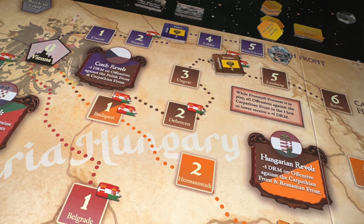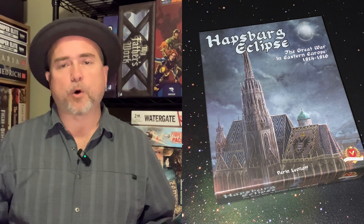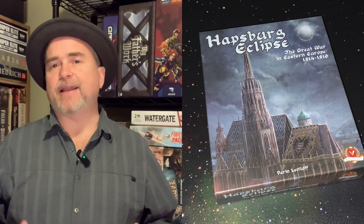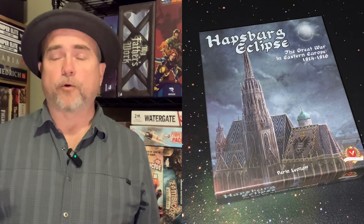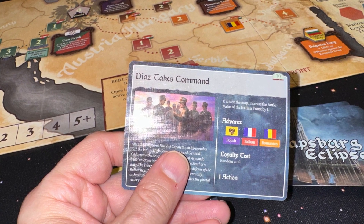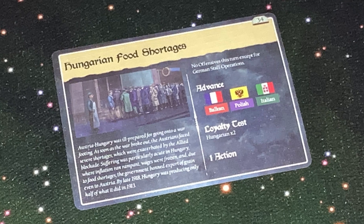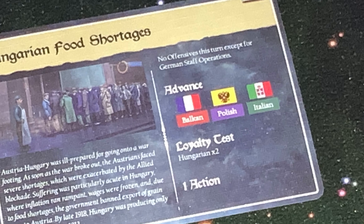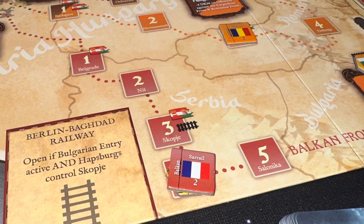Essentially in this States of Siege game, you have various tracks leading to Austria-Hungary, leading to Vienna. What you're doing over the course of the game is fighting to keep the forces of your enemies away from the capital. At the beginning of every round, you draw an event card during the event phase and resolve it top to bottom. Usually the first thing you'll see is flags representing the different countries marching on tracks toward you — you advance them one space closer to Vienna.